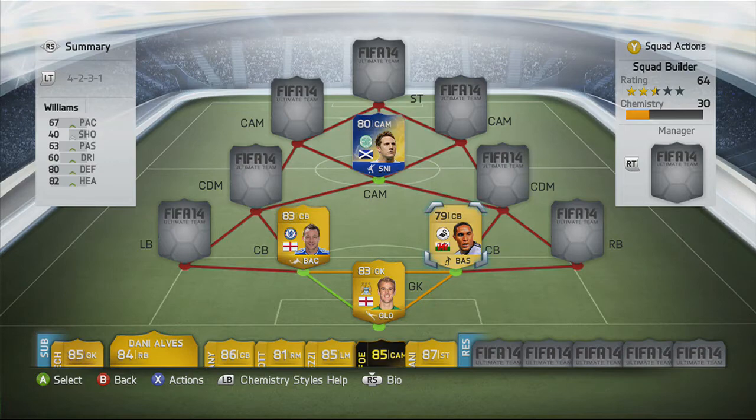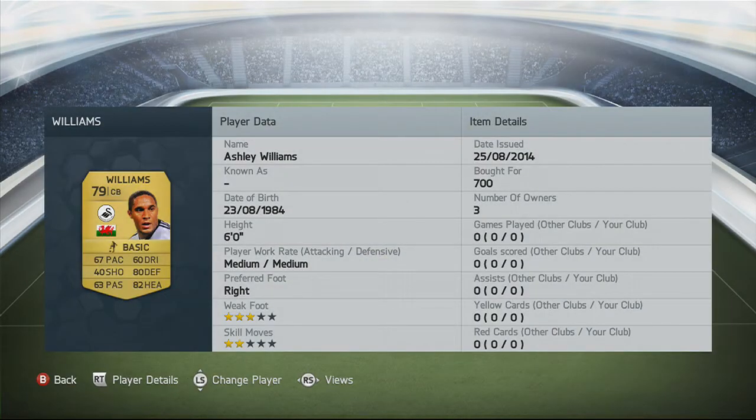Now we've got Ashley Williams. He actually has not too bad a pace — 67 pace for a centre-back isn't too bad. 80 defending and 82 heading, which is amazing for a 6-foot player who is a non-rare 79 rated card. His passing is also better than Terry's at 63. I haven't used him before but I'm sure he's going to be great — 3 star weak foot and 2 star skill moves.